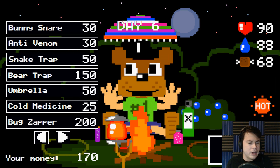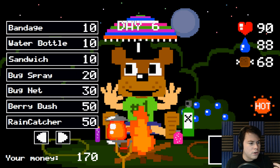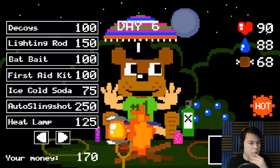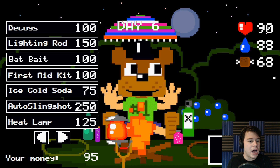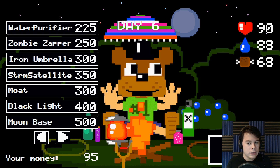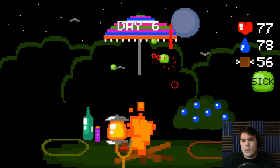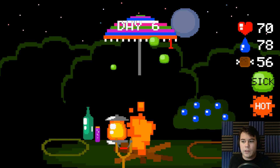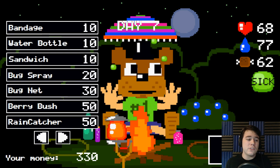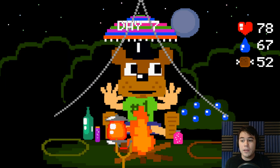Let's go ahead and get another umbrella. And it's hot. What do I do if I'm hot? Ice cold soda? There we go, now I'm not hot anymore. And I have 95 money. We're good, we should survive. What am I doing out here in the wilderness anyways? Well, I guess I'm a bear person, so that kind of makes sense. You know what? Never mind. All I want during this episode is to get the moon base, and I'm happy. That's all I want.